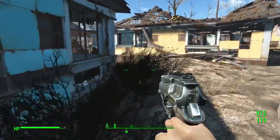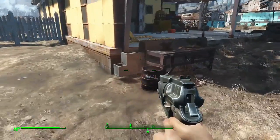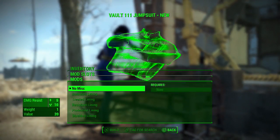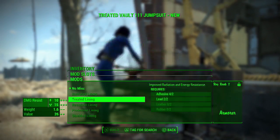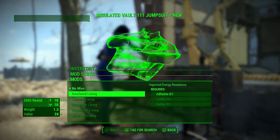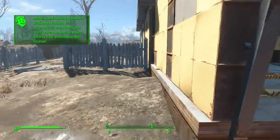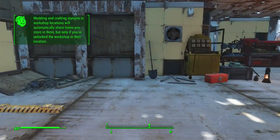I want to look around first if that's okay with you, Codsworth. Got some armor workbench. No current mods - requires none. I need to find stuff. I need four adhesive. Can't do any of this stuff, I guess no armor for me. Modding and crafting stations and workshop locations will automatically share items you store in them, but only if you've unlocked the workshop in their location.